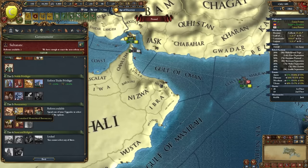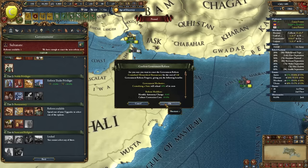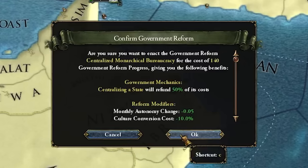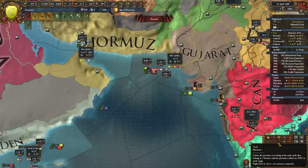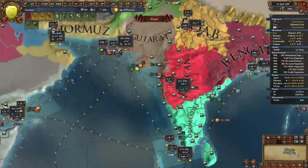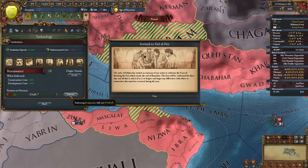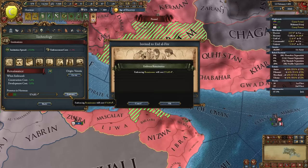For the tier 3 government reform we're going with Centralized Monarchical Bureaucracy — that's a mouthful. We got another merchant from our trade ideas and we're sending this one to the Deccan to transfer trade power into Gujarat. Time to embrace the Renaissance.